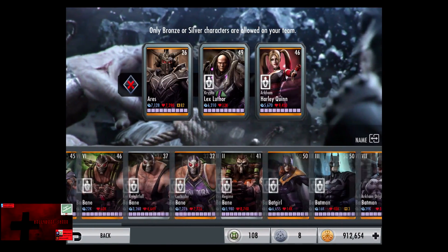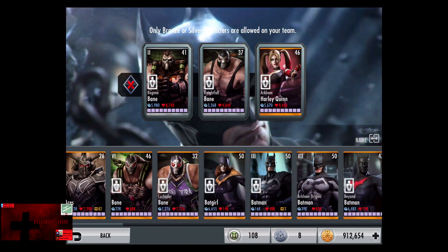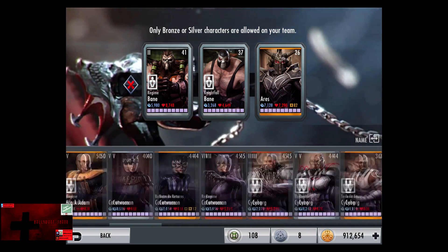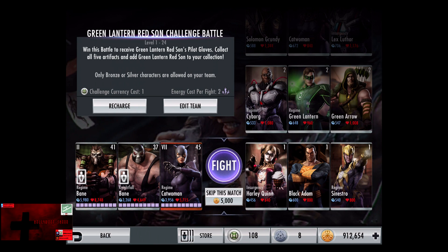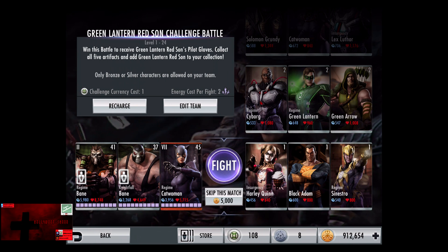Ladies and gentlemen, boys and girls, children of all ages, Hollywood Shono here, about to give you another Injustice Gods Among Us video. In this video we're about to do the Red Sun Green Lantern Challenge Battle 3 on Standard Difficulty. One challenge currency, two energy per fight, and only bronze or silver characters are allowed on your team.